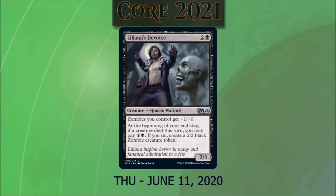Liliana's Devotee costs two and a black. It's a 2/3 human warlock. Zombies we control get +1/+0. At the beginning of our end step, if a creature died this turn, we may pay one and a black. If we do, we create a 2/2 black zombie creature token.